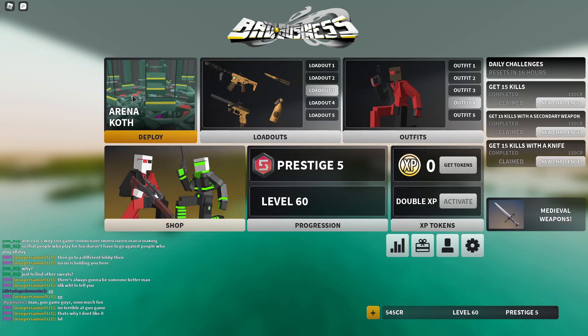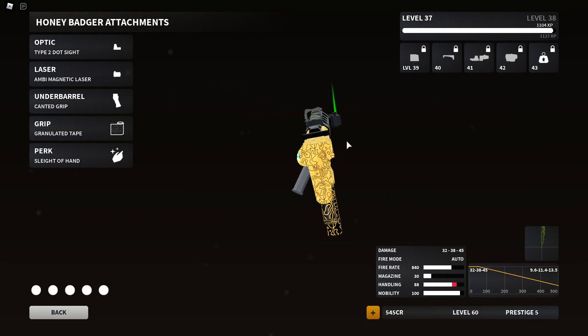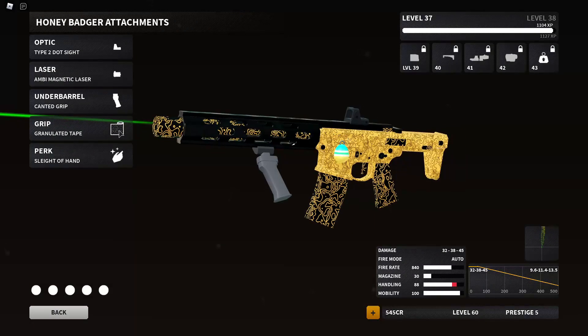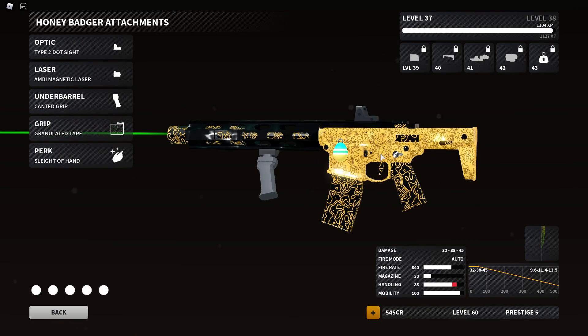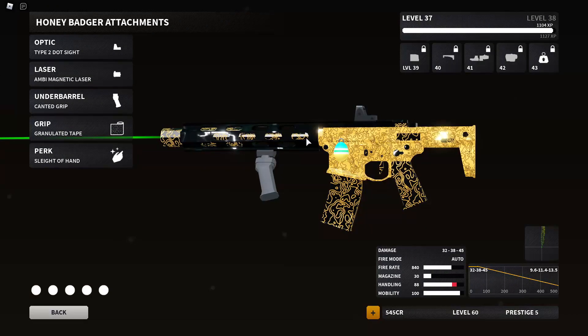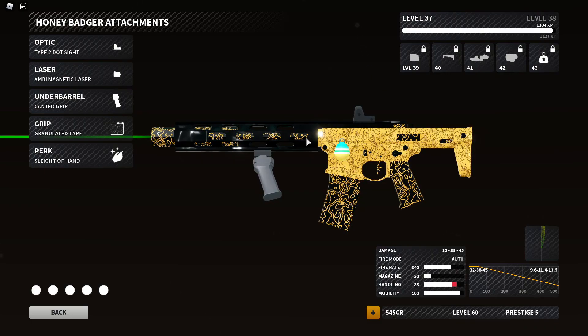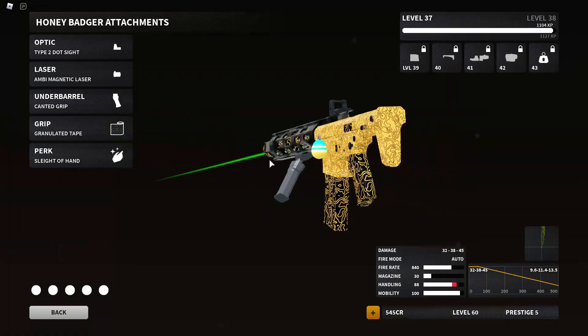Hey guys, it's Gaming Sam here and I'm back with another video. Today's video is going to be another Bad Business video, but today I'm going to be bringing you guys the best Honey Badger setup. Here is the best Honey Badger setup — all you have to do is reach level 36. I'm gonna put up a screenshot of a game I just got with it. I didn't win the game sadly, but look at the kills I got. Not that bad, huh? Here's the class setup that got me that game.